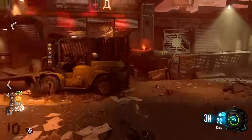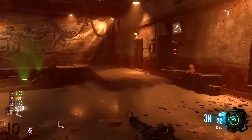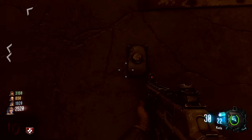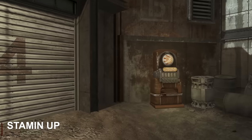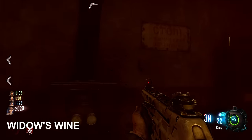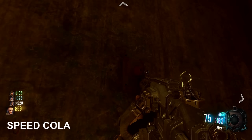This next step requires that a monkey round be active in order to complete it. Wait for your next monkey round, and then during the round, there are going to be buttons that you need to press together at the same time as a team. The four button locations are as follows: one is to the left of the Stamina Up machine, one is opposite the Juggernaut machine, one is to the left of the Widow's Wine machine (which used to be PhD), and one is across the room from the Speed Cola machine.